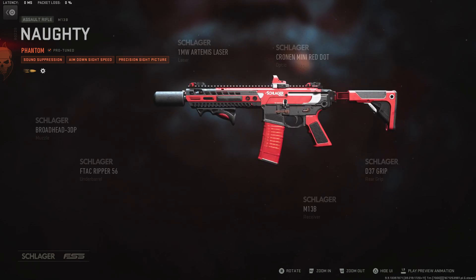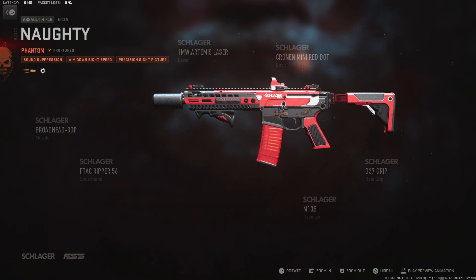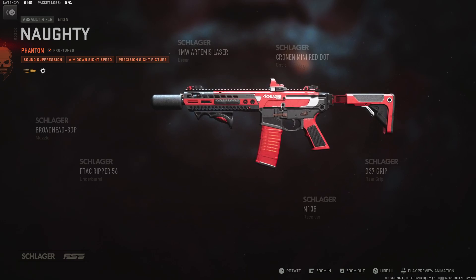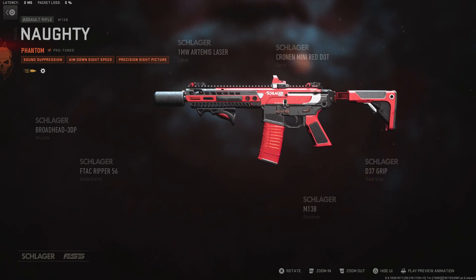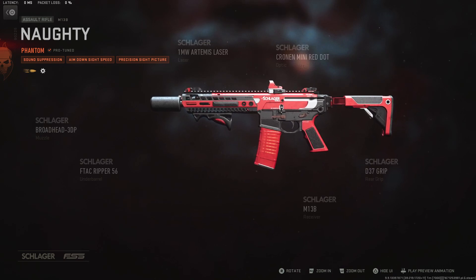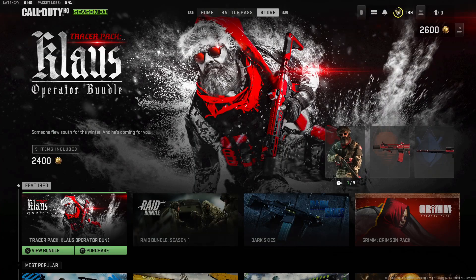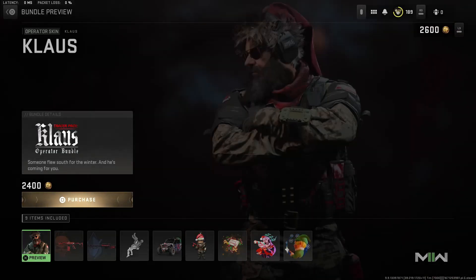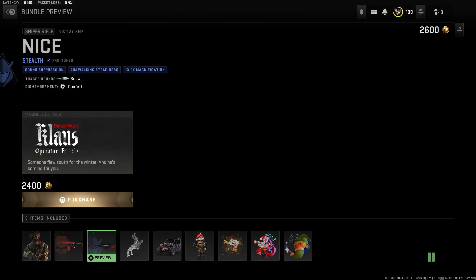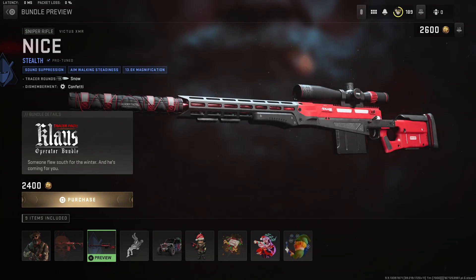You can see it's pro-tuned up in the top left. It is a suppressor - you've got sound suppression, ADS speed, and precision sight picture. It seems like a really nice shipment/shoot house kind of build. The orange tracers are interesting. It also has a wheel next to it so it might have dismemberment - let me check the bundle again. Yeah, dismemberment coal - it has coal dismemberment, so that's cool. Snow tracers - oh, I kind of wish we could take the guns into the range and check them out.